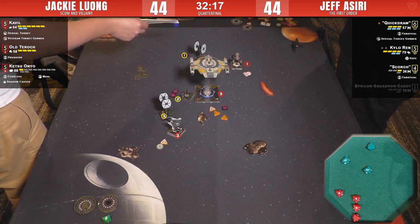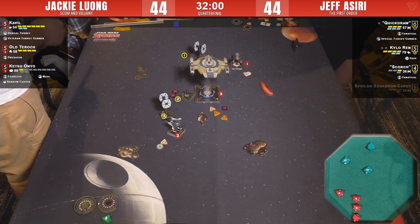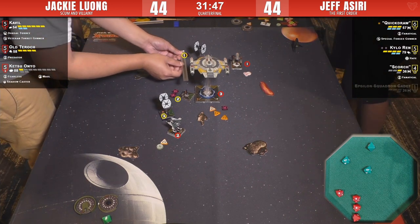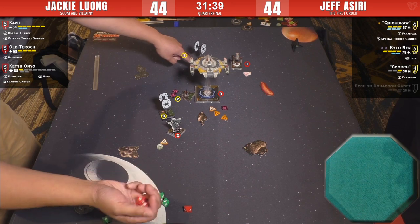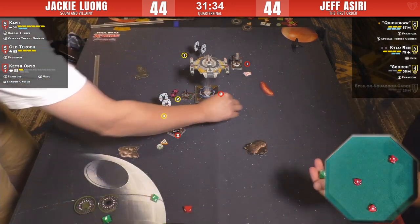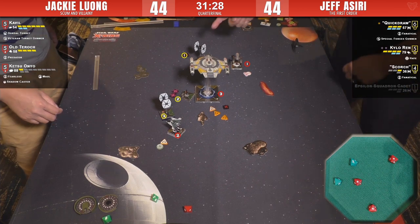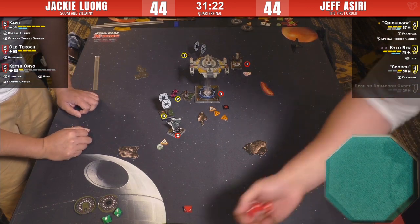They're having a committee meeting about something — high-level X-Wing, this is top eight nationals. They've got a judge in there. The issue might have been the timing of those stress tokens getting on Ketsu. It's resolved — good. Here comes the shot: Quick Draw is getting it in the face. Two shields. She is tractored — oh boy. Can't see what's going on because of the Lancer model blocking the view.